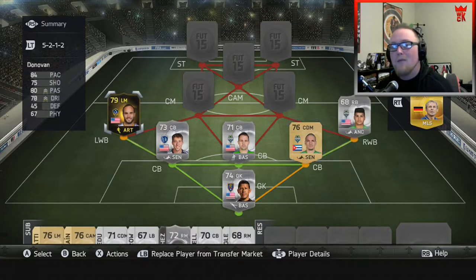Moving right along to the wing back positions — I know, I know — I've got Landon Donovan playing defense, the dude known for not playing defense. But I wanted to get the legend LD in my team, and this is the only way I could do it in this formation. So we've got Landon Donovan playing left wing back. He's got 84 pace, 75 shooting, 80 passing, 78 dribbling, only 45 defense, and 67 physical. Hopefully he won't have to play too much defense anyway — he'll just get up the side and support the midfield.